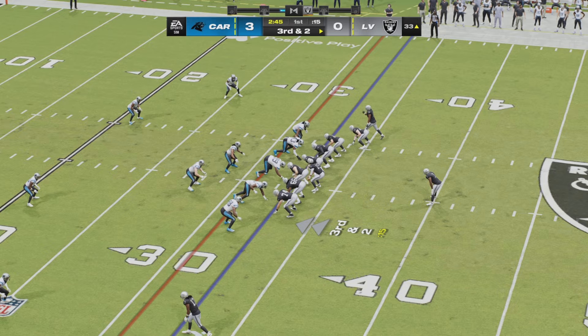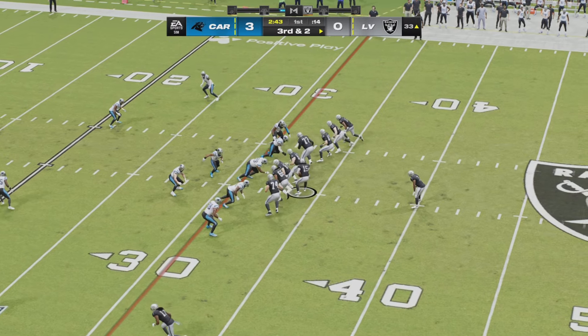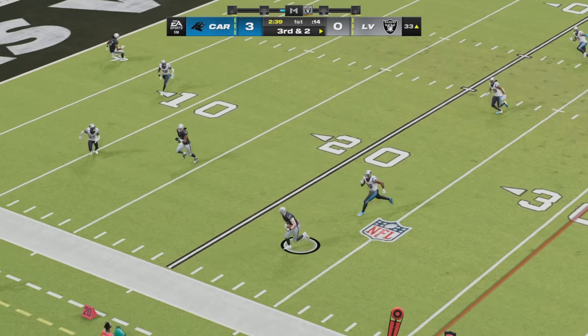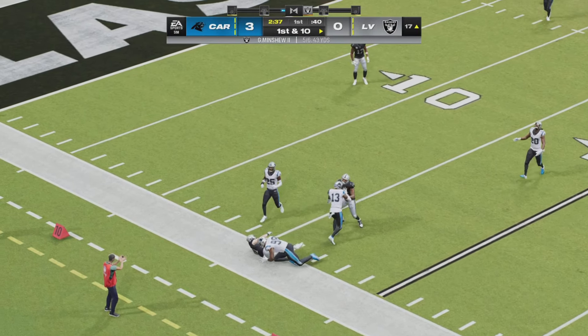Devontae Adams by himself at the bottom of the screen on a third and two. Raiders off to play action again — Minshew stepping right, throwing left down the field. And wide open is Michael Mayer.